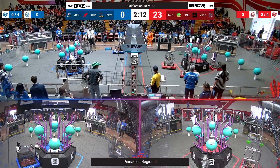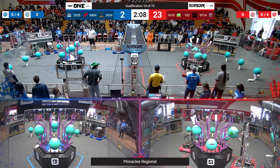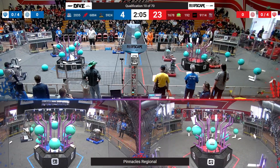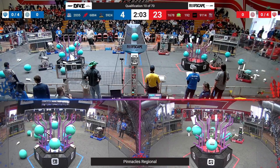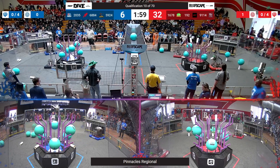Let's see what they're going to do at the start of the match here, as Red Alliance has Citrus taking algae all the way over to the reef. They got it out of the reef and up onto the barge. Citrus Circuits looking clean as a bean — or should I say, lime.